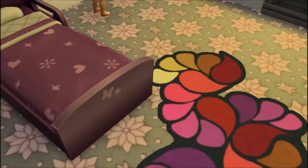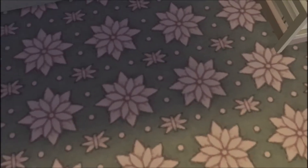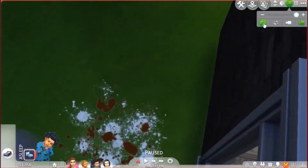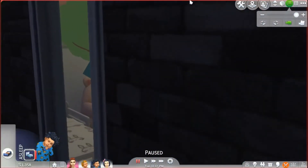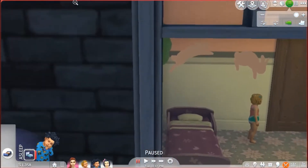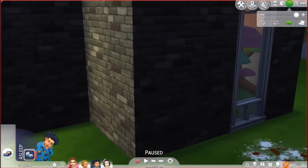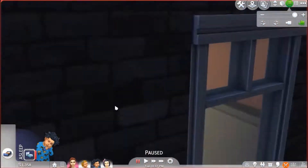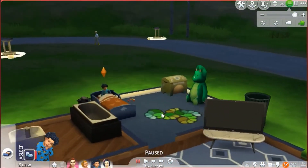I added a little rug, these cute little bunnies to the wall, a little tree, and up here there's a little painting of a rabbit. Then I gave them a little rug — you can just see it right there.